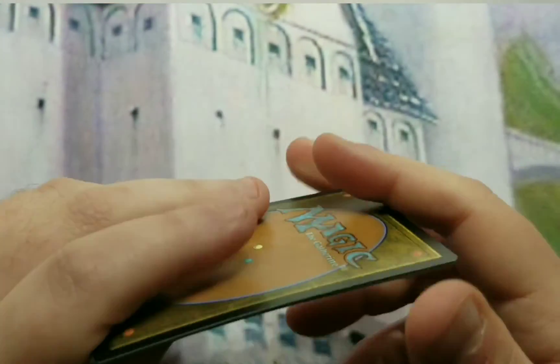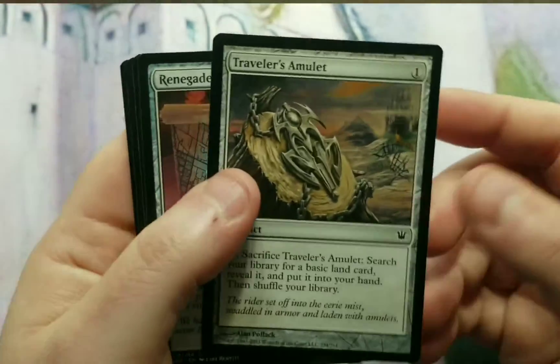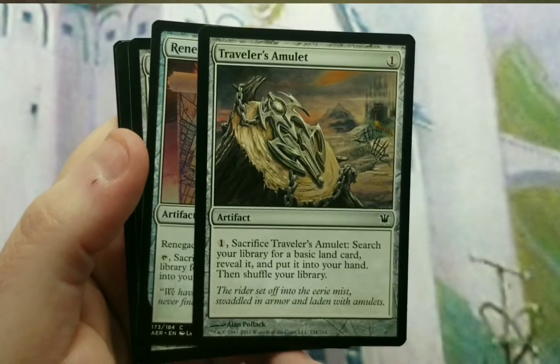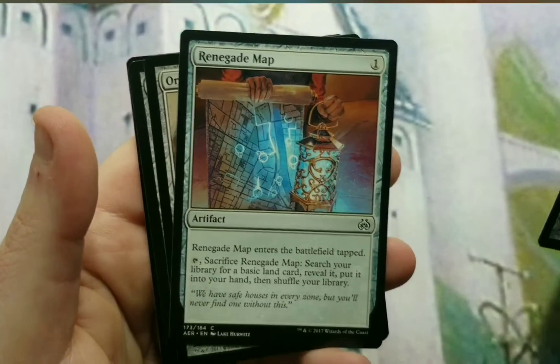Next up we're going to talk about the ramp section of this deck. Orzhov, or black-white as it's more commonly known, is a little lacking — there's not a whole lot of mana ramp; it's not green. So I put in what I could. We start with Traveler's Amulet — it searches for a land and puts it in your hand, so at least it thins your deck. It's more mana fixing, but it helps. Same thing with Renegade Map.